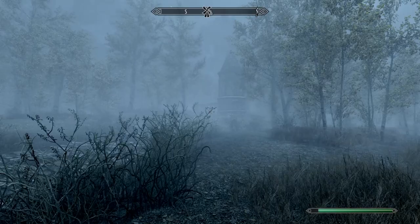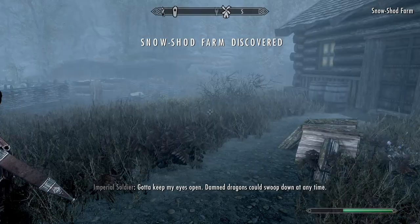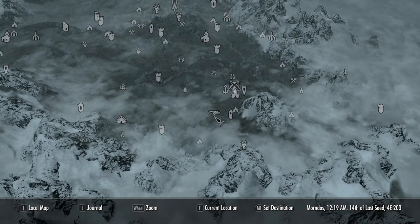Hello everyone, welcome to the episode of Let's Complete The Elder Scrolls 5 Skyrim. We're going to head over here and activate this location really quickly. I assume it's just a mill of some sort by the looks. We've got some Imperial Soldiers. Snoshog Farm — there we go. I don't think there's really anything interesting going on here, but I saw it was not filled on our map, so we've ticked that quest off the list.